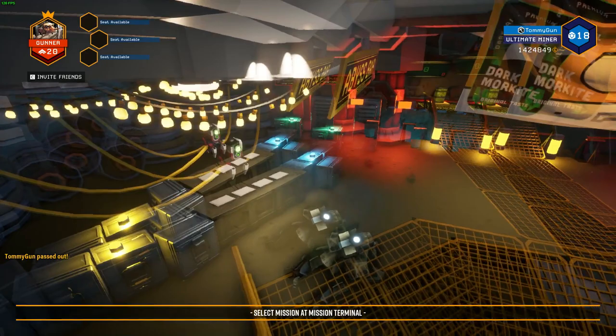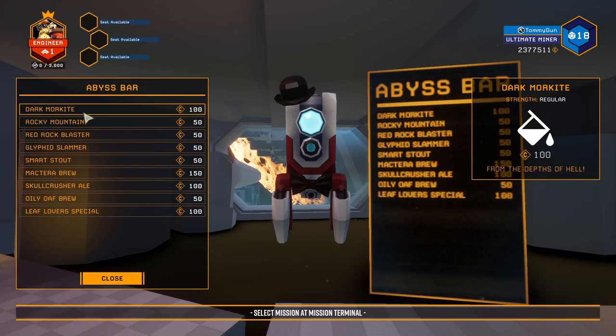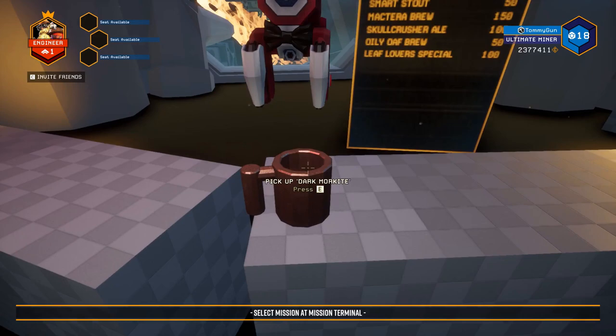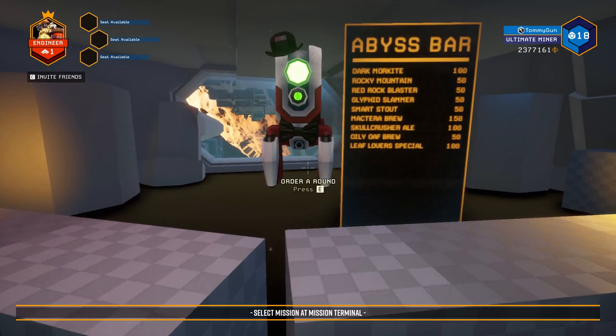This is actually an earlier version than the one featured in that Twitter clip. There are many more beers listed here with placeholder labels for each. While all these beers are available in the game today, keep in mind only five of them were picked out for the Abyss Bar's release. Since no animations are implemented in this version yet, when you order a drink, the mug appears instantaneously. Ordering Dark Morkite will give you an early brown cup, and Glyphid Slimer will give you a blue one instead, while the rest will just be invisible.